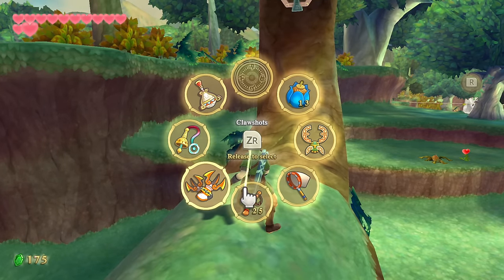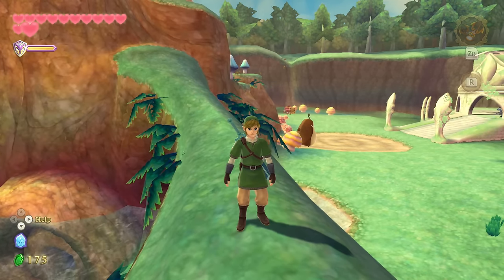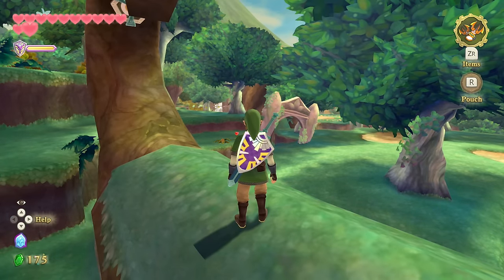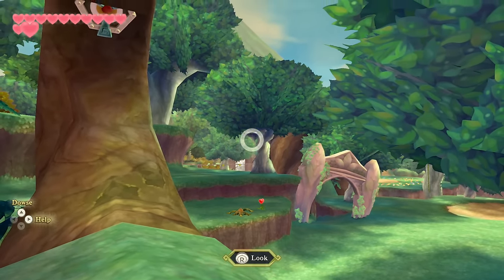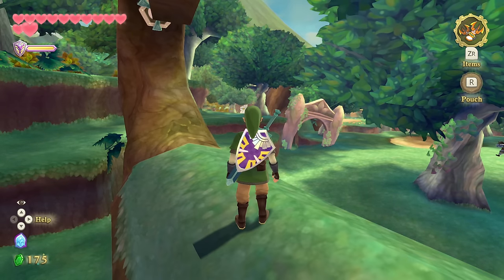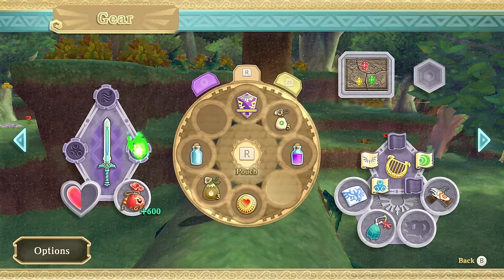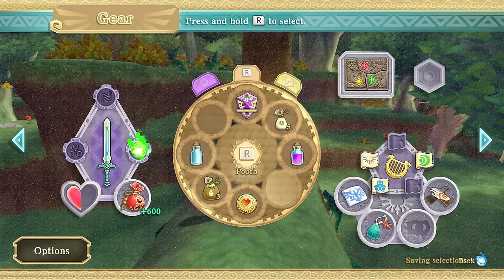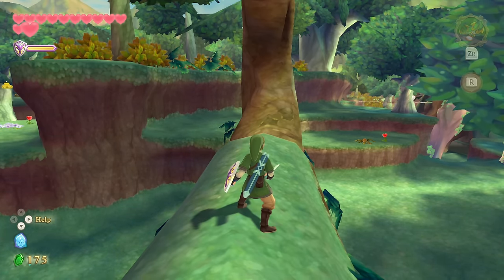I keep forgetting which button does what. Let's upgrade the shield — I want to view it one last time before it changes. Actually, instead of making our way to a bird statue, let's use the Zelda amiibo. For those wondering — yeah, definitely one of the more useful amiibo functionalities in a Zelda game. The Zelda and Loftwing amiibo. I've never actually used it before. You need to go to options and turn it on.